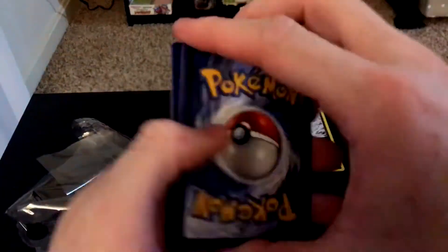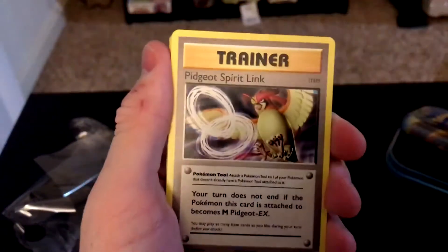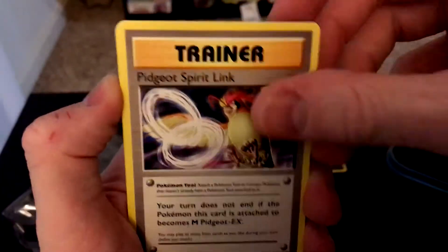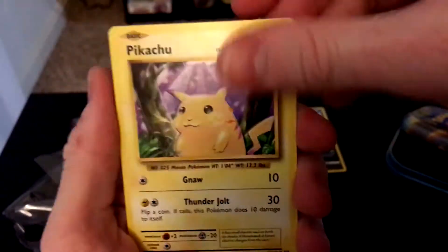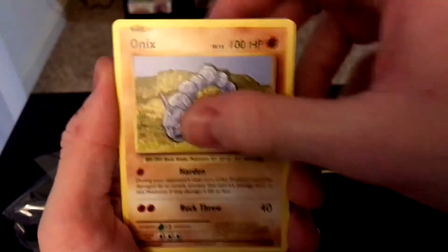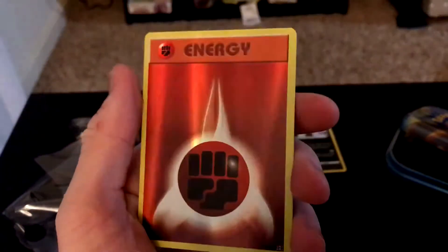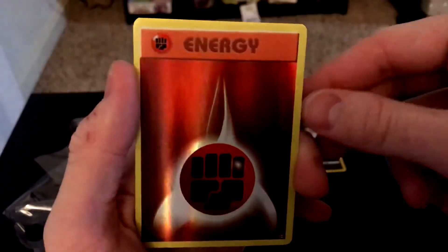We start out with a Metapod, Pidgeot, Spirit Link, and there's that Pikachu. Staryu, Onix, Weedle, Machop. Our reverse is a reverse fighting energy.